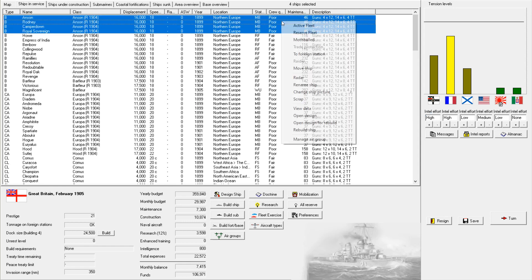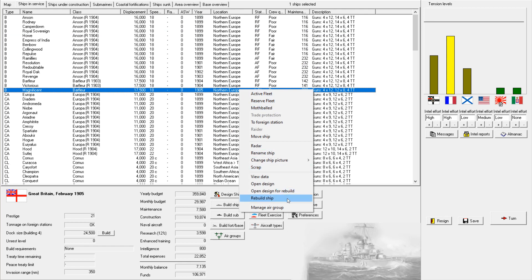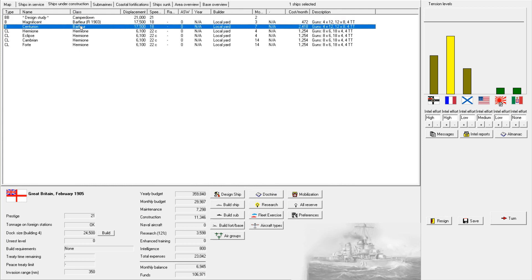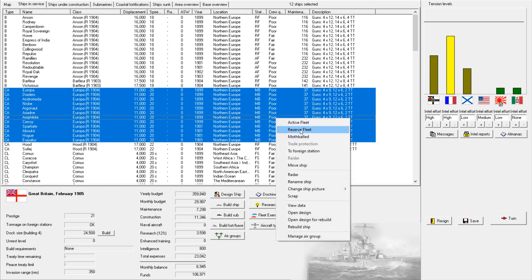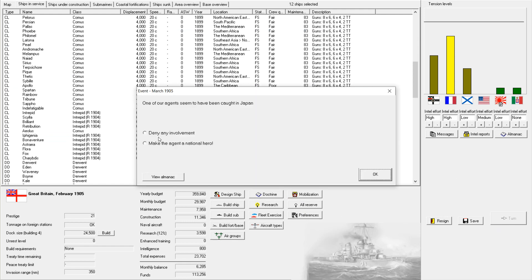I also think we need to start standing up our level of readiness, and this ship needs some modernization. One of our agents has been caught in Japan — that is unfortunate. But I don't want to do anything to risk our security arrangement, so I'm going to deny any involvement.